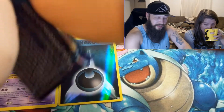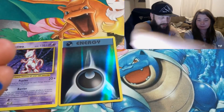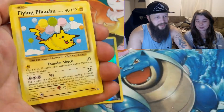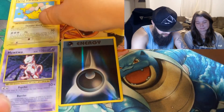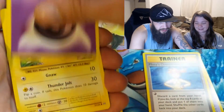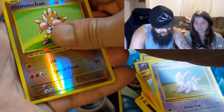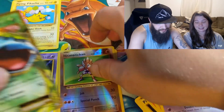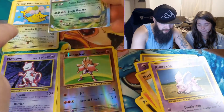Venusaur pack next. Right off the bat, a secret rare — Flying Pikachu! I think that's my favorite one. Love that card. Then we got Koffing, Misty's Determination, Psychic Energy, Pikachu, Nidoran, Reverse Holo Hitmonchan which is a rare, and a Venusaur EX. Two nice cards in one pack!